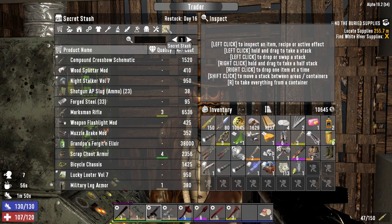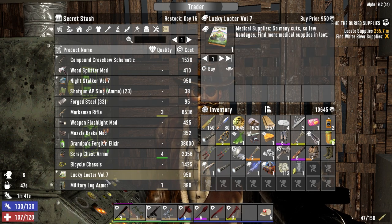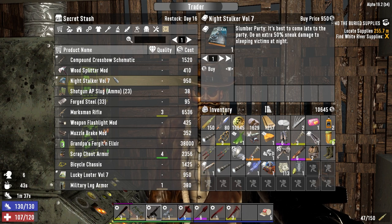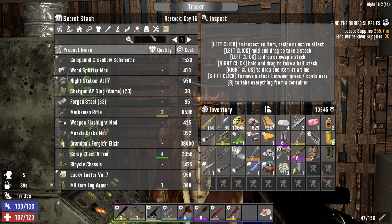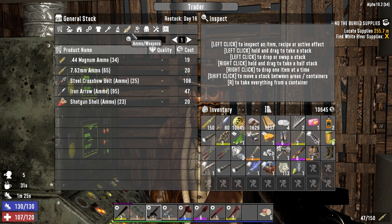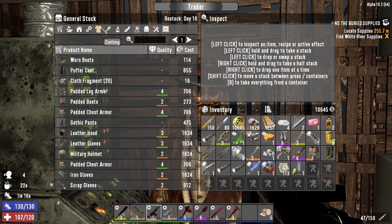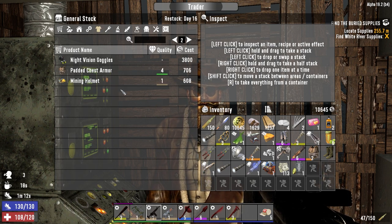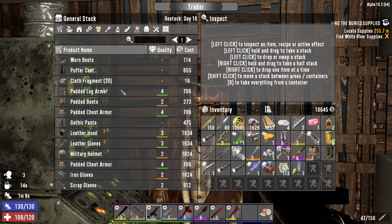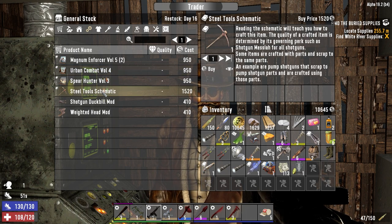Ooh, a lot of concrete mix — I want a mixer. Ooh, forged steel, that's nice. Lucky Looter Volume Seven — find more medical supplies. Night Stalker — extra 50 damage to sleeping victims at night. That's kind of a later-game perk I think. 250 gunpowder, that's nice. A little bit of ammo. I got five eggs. I don't think we have a robotic sledge.